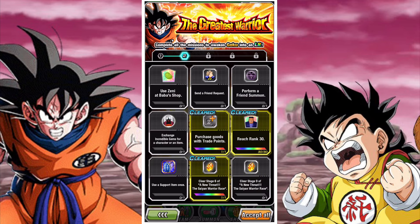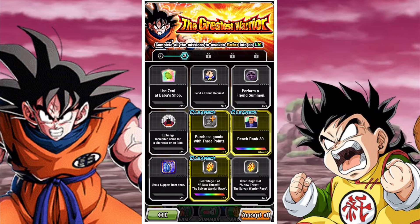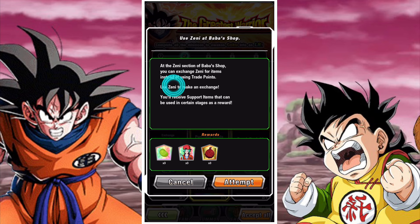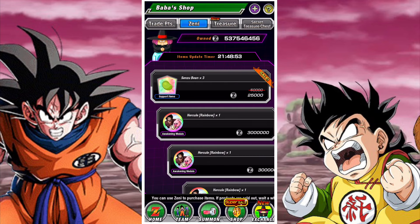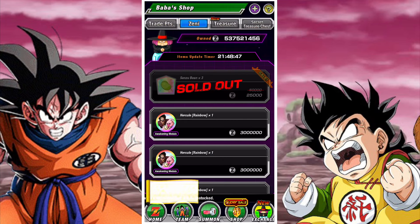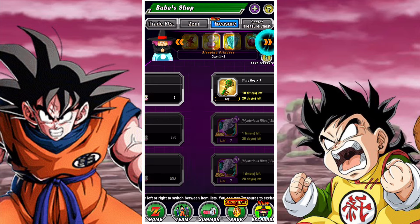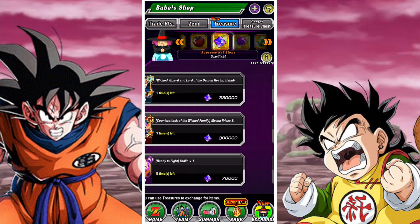Panel two is pretty straightforward: use any above-a-shop item, send a friend request, do a friend summon, exchange incredible gems for a character, purchase goods with trade points, reach rank 30, win a user support item, and complete some stages of the Saiyan event. Please do the friend request mission first as it will give you some points that you need to trade in for items. Buying items with Zenny is pretty straightforward from the bubble shop, and trading points can be done by clicking the trade points tab at the top.